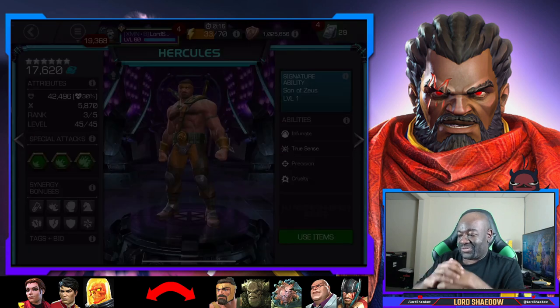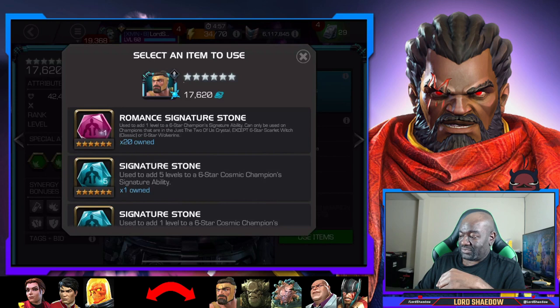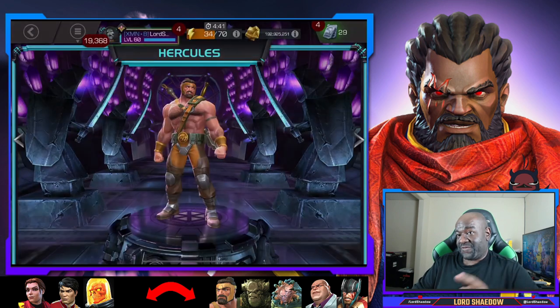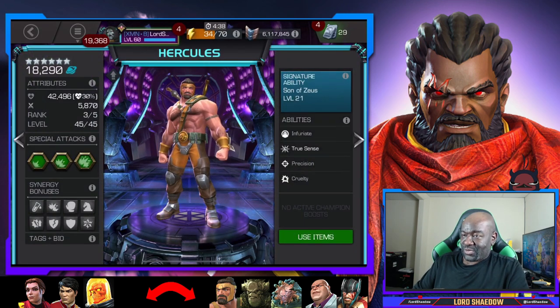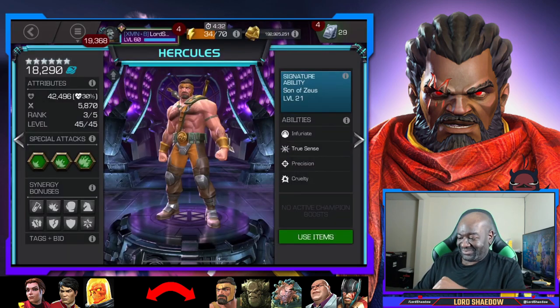Let's take a look. Son of Zeus — look at his awakened ability. That's where he gets his immortality, and the higher his sig level the longer it lasts. At 3.9 seconds right now. However, we also got Romance Signature Stones — confirm, confirm! Now it's up to 5.5 seconds. Hoo-hoo-ha!